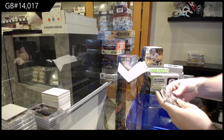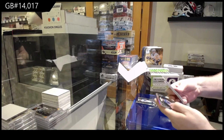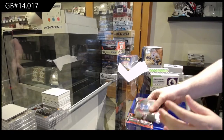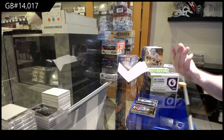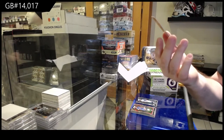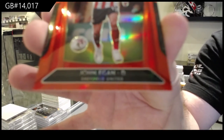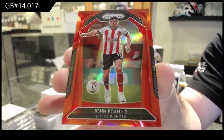Rookies I will put to the side, and I will read them all. Obviously all the base will get shipped. Except, we start off with a Red Prism numbered to 149 for Sheffield — John Egan. And if any of you guys would like to let me know if any of these guys are good, that also helps me out learning this for the future.